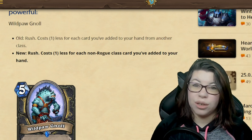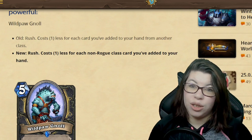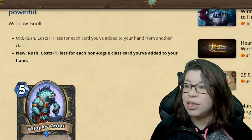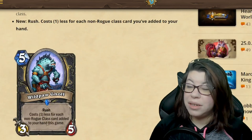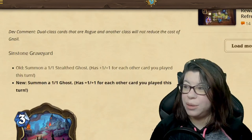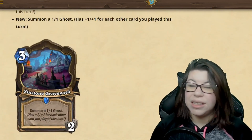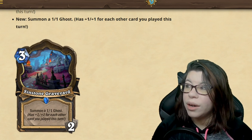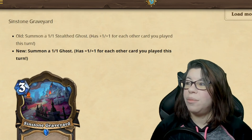This is a very significant change, and I think Gnoll is really not going to be seen anymore. This is a completely different change than what they've done in the past with changing the mana cost or the attack. So we're going to see a huge drop in Wildpaw Gnoll. The second Rogue card is Sinstone Graveyard being nerfed.